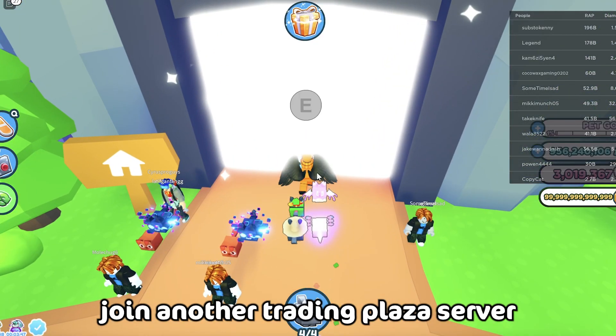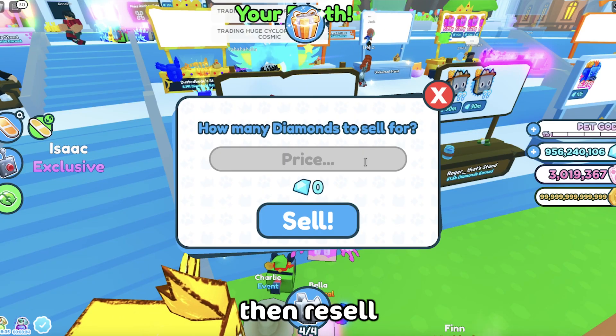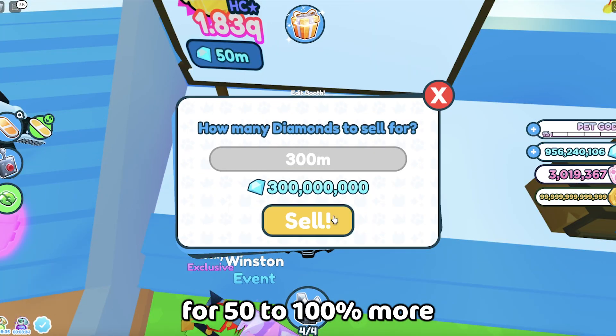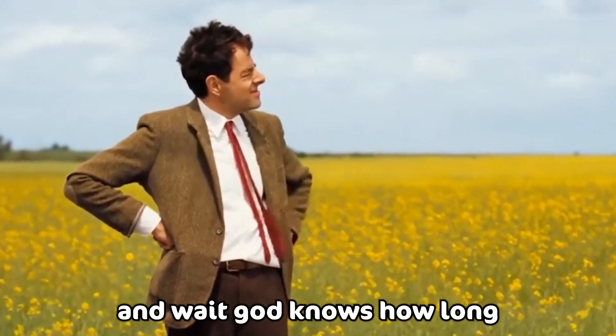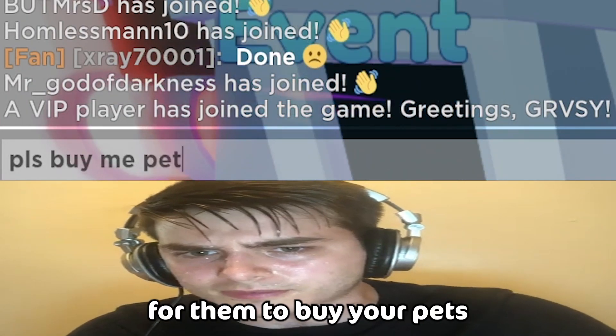Step 3: Join another trading plaza server by going home and then teleporting back again. Then resell the pets you just bought for 50 to 100% more. And wait god knows how long, but if you have a million integrity you can go beg other people to buy your pets.